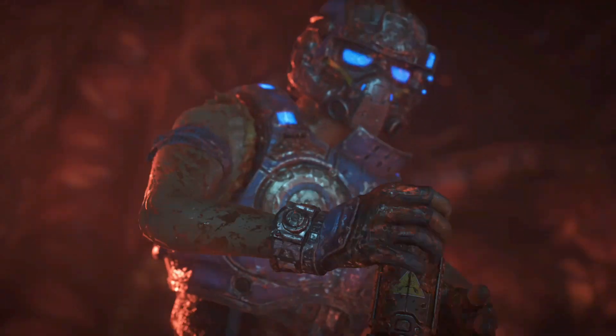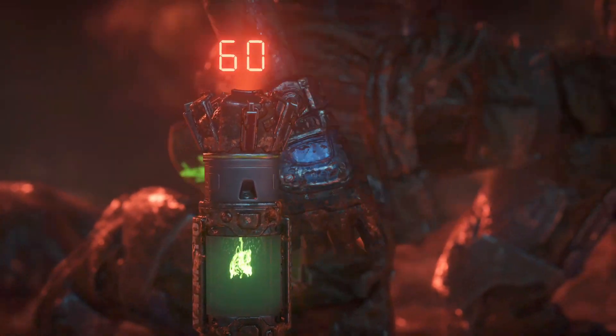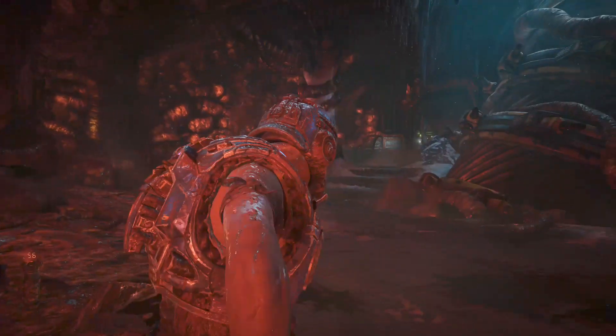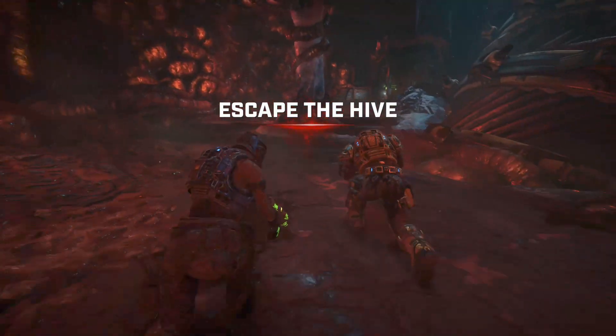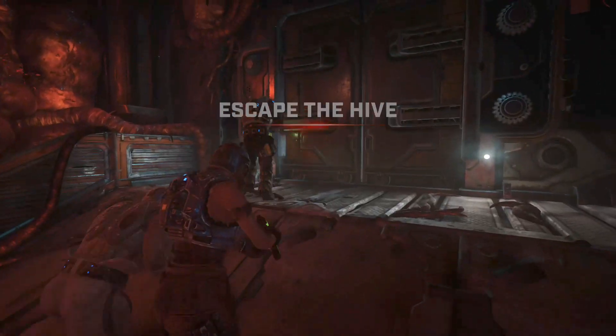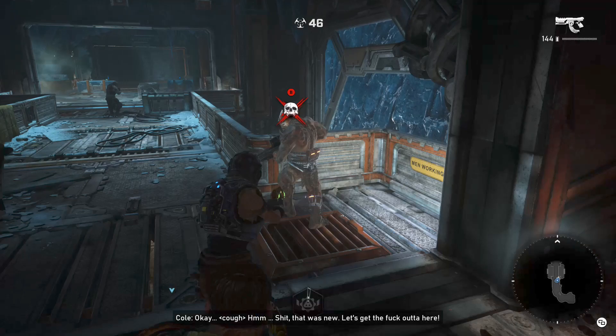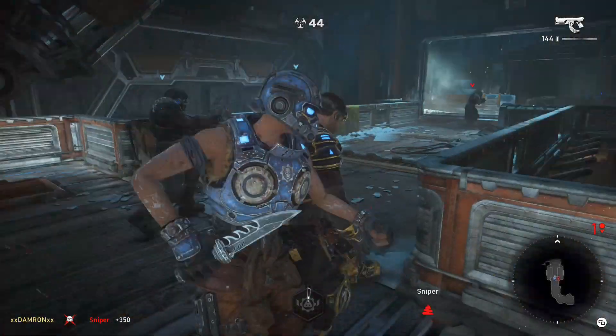The usual suspects — enemies do more damage and have more health. Noticeably on this map on master difficulty there is no Iron Man, so if you die you'll be able to restart at your safe house if you make it to the safe room halfway. If someone dies you'll be able to pull them out of a pod on this mission on master, which is really good.